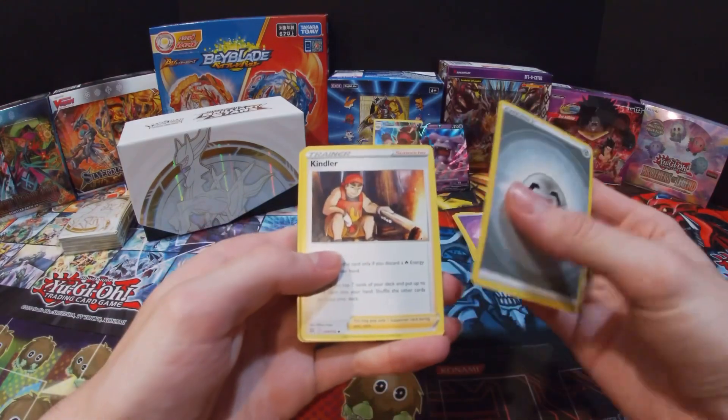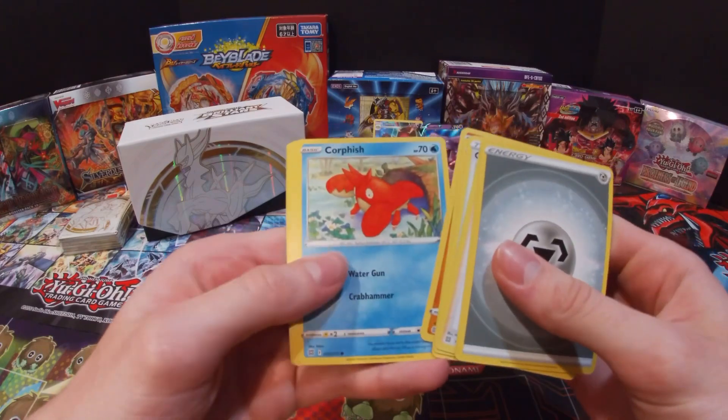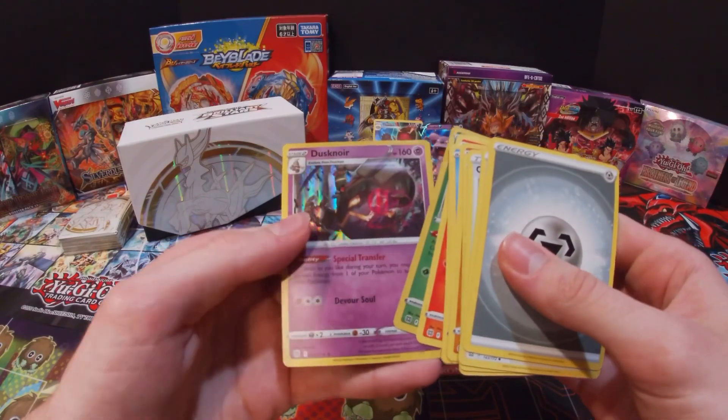Got a Steel Energy, Kindler, Collapsed Stadium, Hisuian Topsicle, Corefish, Gullet, Chinchino, Chimchar, Tropius, and then Dusknoir.